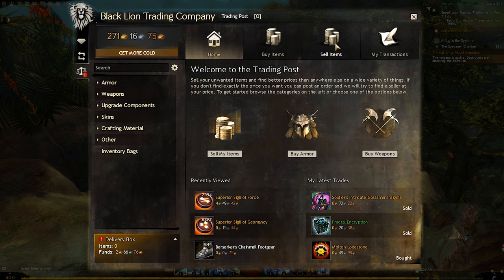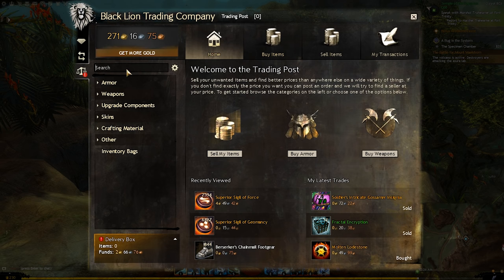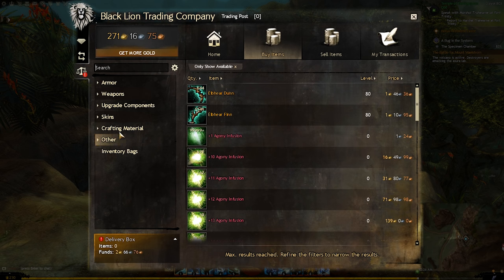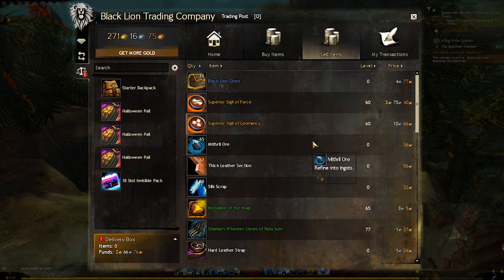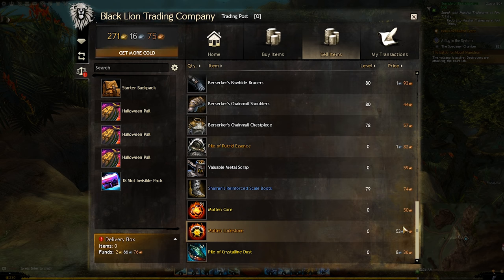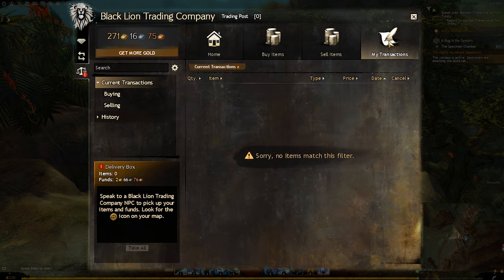For this video we're just going to focus on sell items and my transactions, as I feel like these are the most useful. Home and buy items can pretty much be bypassed just by typing in the item you actually want or searching for it in the lower left column with all those categories. Sell items brings up all the items in your inventory that you can currently sell, and it'll show you how much those sell for. You can look at your transactions for things you're buying or selling to see how those are doing, and if you've recently bought or sold items you can see that in the lower left hand corner of the UI.